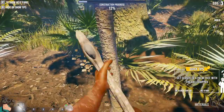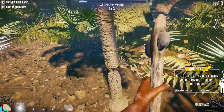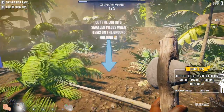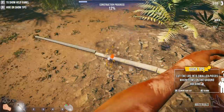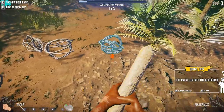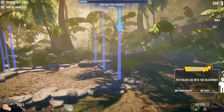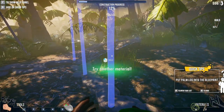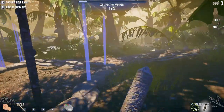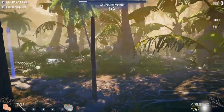So we'll grab this axe and it looks like we need to cut down these little palm trees. Once it's down, we got to cut it into smaller pieces. It gives us some extra stuff too, like twine or something. Get my sticks out and it looks like I just need sticks right now — nothing for this twine or vine material.